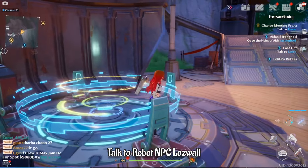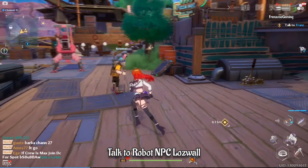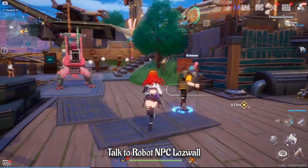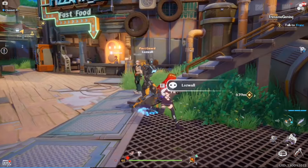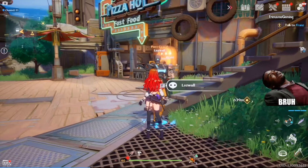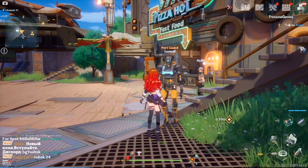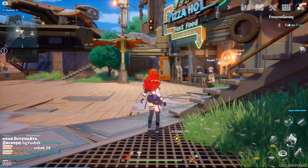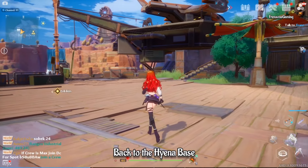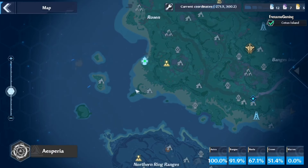The name of this NPC is Leo Wall. You'll see him right up there at the top of Banji's. He's the robot NPC, you can't miss him. After you talk to him, you can go back to the other part and continue with the quest, heading back to the Workers Rig.